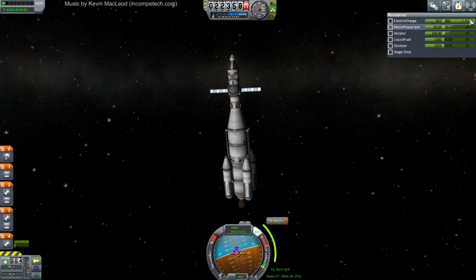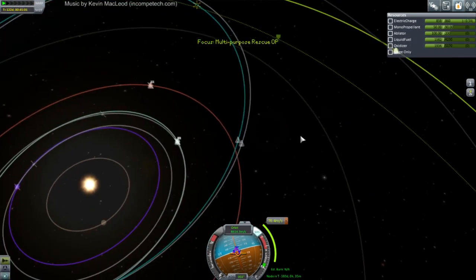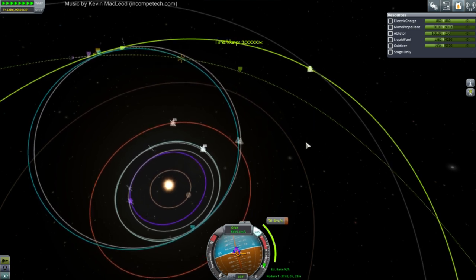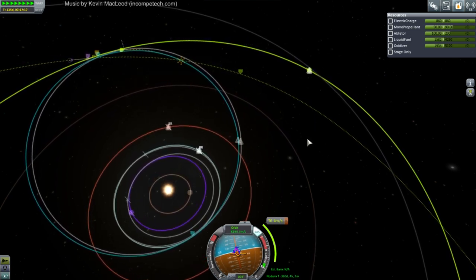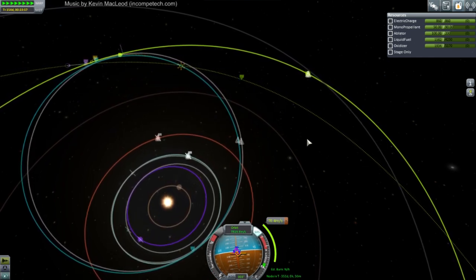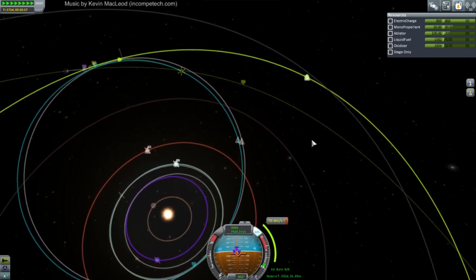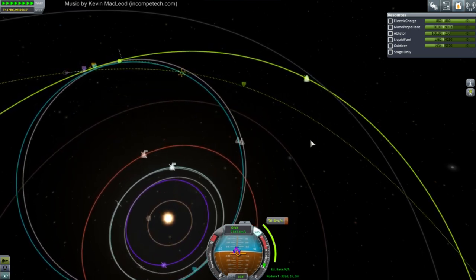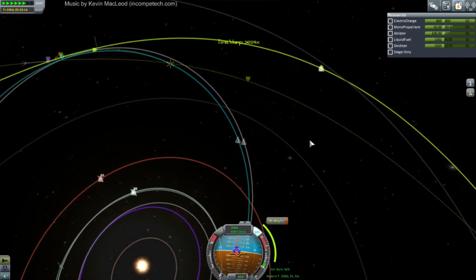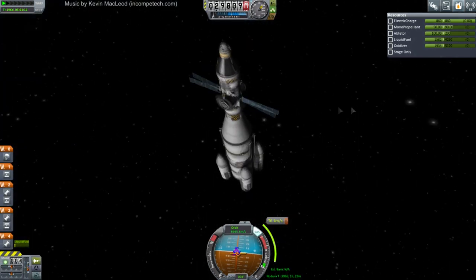I don't know why it's fluctuating so much - oh, probably SAS taking electric charge. We can't unlock RTGs yet, we're nowhere near that. Mono-propellant only works if you've got control - you have to have at least a Kerbal in. Gotta have a Kerbal. I forgot... well, okay, I guess we should reserve batteries.